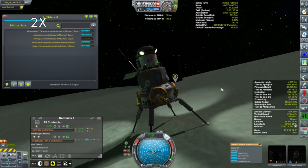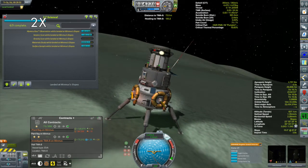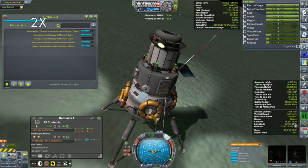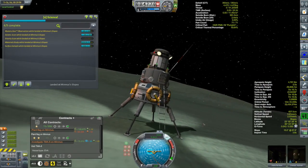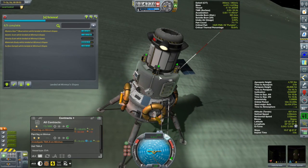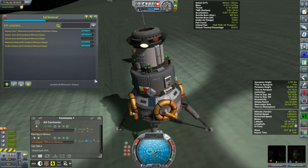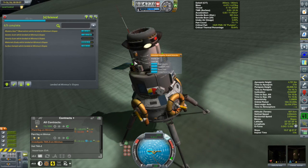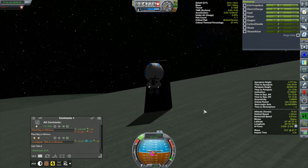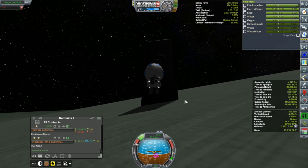Touchdown! It's a little more sloped than I noticed — maybe I should have been paying attention — but we are stopped, safely down on the surface. As mentioned, this lander doesn't have a science processing lab. There's really not that much science for us to do because Bob, way back with the Kegel 1, already landed in the slopes biome we're in right now. Bob did a nice collection of hops and got to quite a lot of the Minmus biomes, so we'll do what we can.